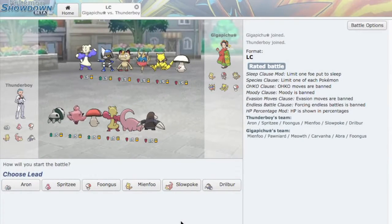For the first match today, we're facing Mienfoo, Pawniard, Meowth, Carvanha, Abra, and Foongus. I feel like his team is pretty much just a bunch of top-tier LC threats thrown together, and that team became kind of weak to Auron. His only real switch into Auron's Head Smash is Foongus, so Foongus needs to be weakened — but that's hard because it has Regenerator. I think I want to lead Mienfoo because I can U-Turn out on almost everything.